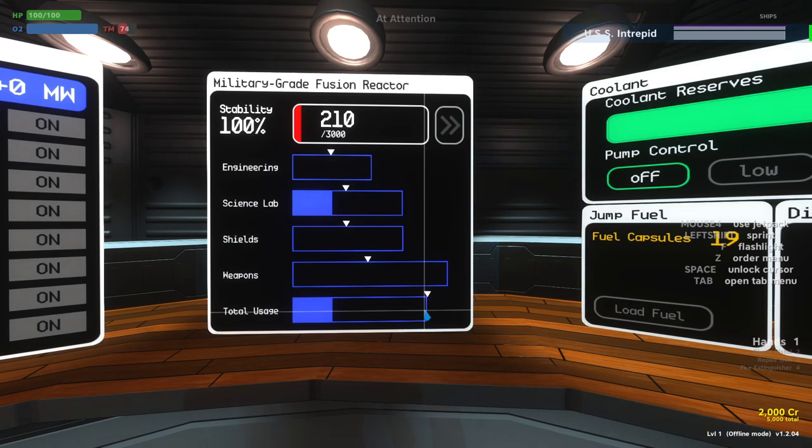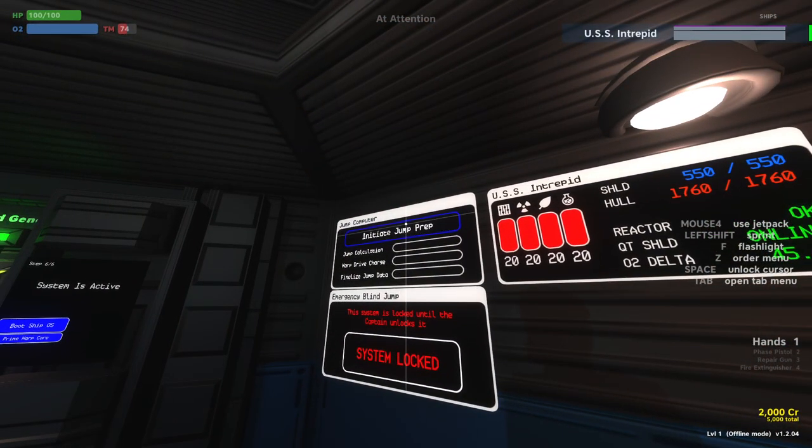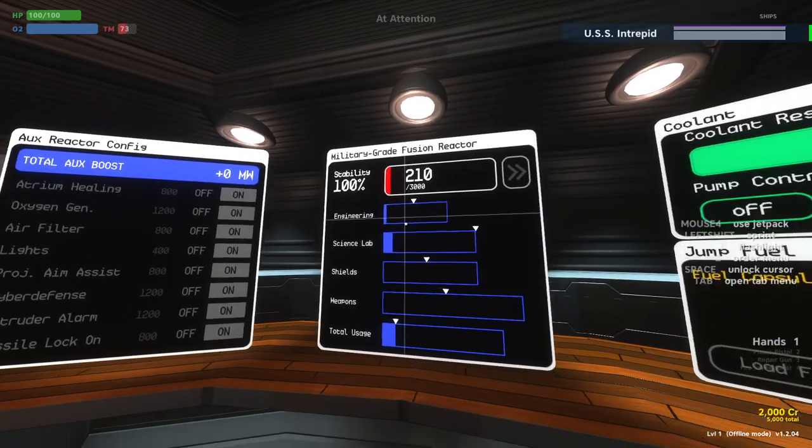In practice, you're not firing all three weapons simultaneously, so the weapon system shouldn't have to draw that much power. The weapons are limited by these little caret indicators — they say weapons could draw up to this much power, but we're limiting it to this much. We can see that with the Science Lab: if we take this little caret and bring it down, the blue bar changes because we're literally saying the Science Lab is only allowed to access this much power. Under total usage, we can also limit how much power the reactor is putting out in total. For example, if I were to start charging our jump drives, engineering would start requiring power.